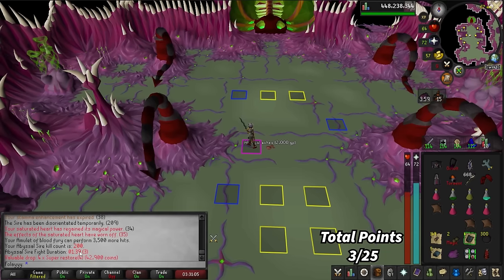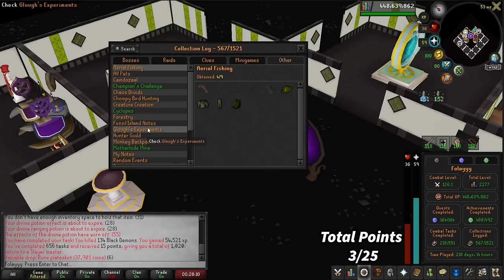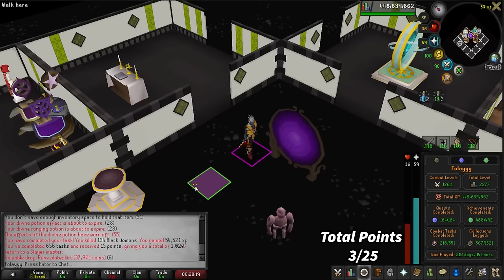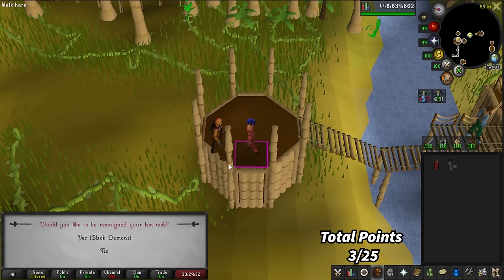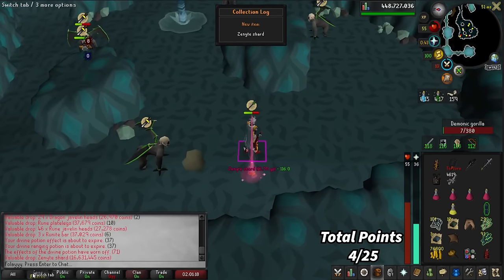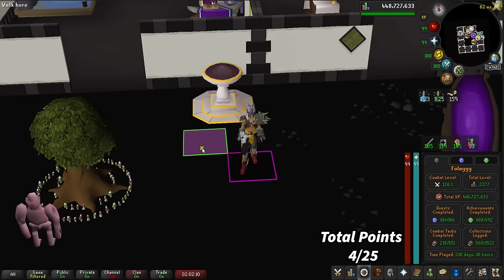Would you look at that — 200 Abyssal Sire kill count and no unsired yet. Just did a Demonic Gorillas task and we are now at 297 kills with no Zenyte Shard. We're just three kills below the drop rate, so we're encroaching dry grounds. But we got the back-to-back black demons task — let's go get that Zenyte Shard! Ask and you shall receive — 331 kills for it, just a little over the drop rate. Not too bad.